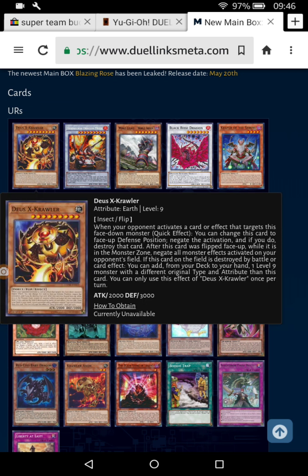This X-Crawler is basically Destiny Hero Plasma. When this guy is flipped face-up, negate all monster effects activated on your opponent's field. If this card on the field is destroyed, you can add one level 9 monster with a different original type and attribute than this card — which you most definitely won't be doing, so you'll only be using its effect for negation.